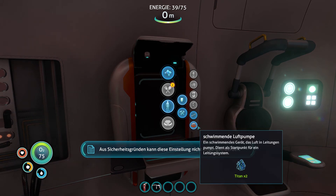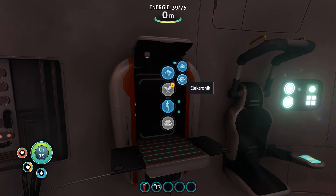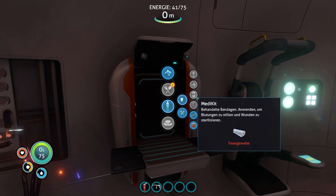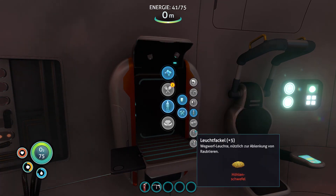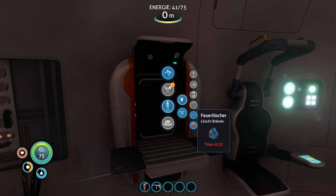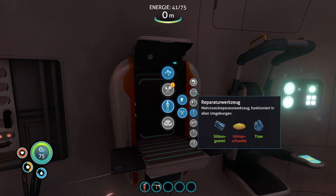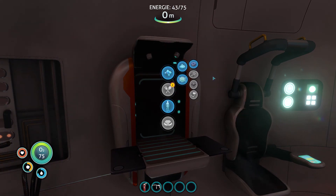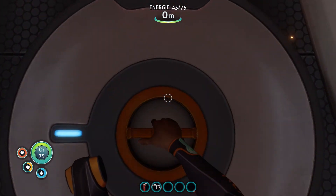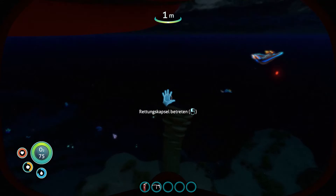Das ist ganz gut. Was könnten wir uns noch grandioses herstellen? Mal nachschauen. Wir können uns hier, glaube ich, für eine bessere Tauchflasche erst was scannen. Deshalb: Medikit, Feuerlöscher. Einen Scanner wollte ich mir noch machen. Eine Batterie brauchen wir dafür. Batterie – wir bräuchten einen Säurepilz. Ich würde mal sagen, wir hauen mal kurz nochmal nach draußen ab, weil in der Nacht sieht das eigentlich auch ganz schön aus. Und da war gerade so ein schöner Rochen-Fisch.